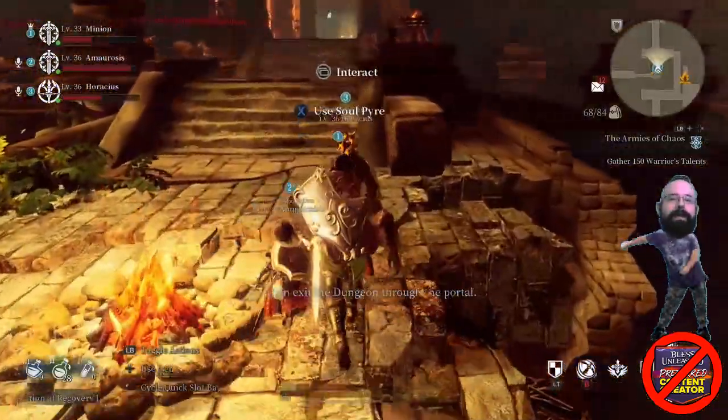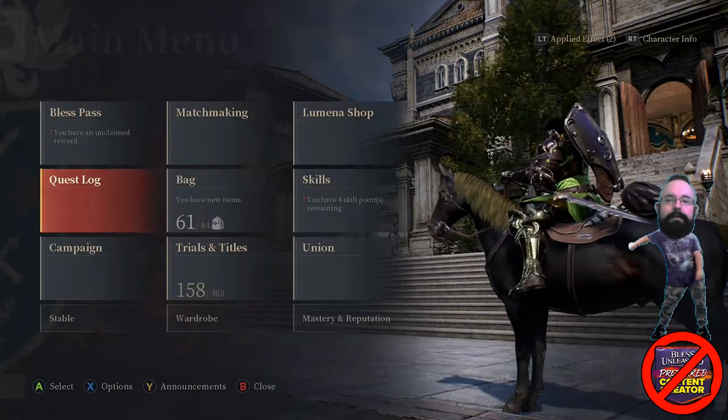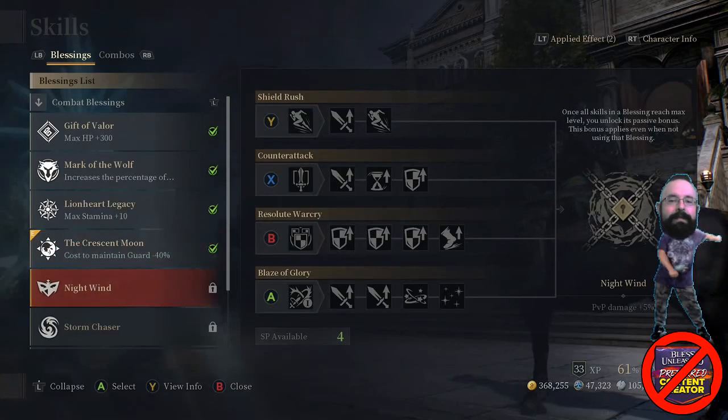That hope withered like so much frozen yogurt in the sun, and the dreams crumbled like that of an unemployed college graduate. Now, if you will, follow me to the Skills tab of the menu where you can select the Nightwind Blessing and press Y to view more info.